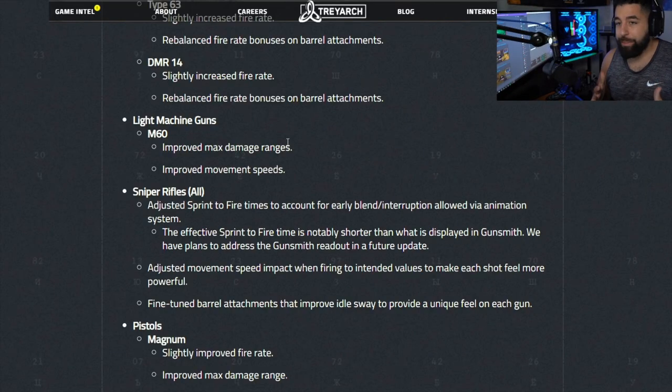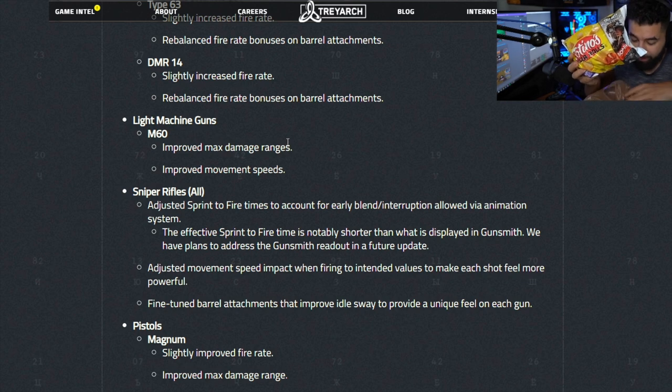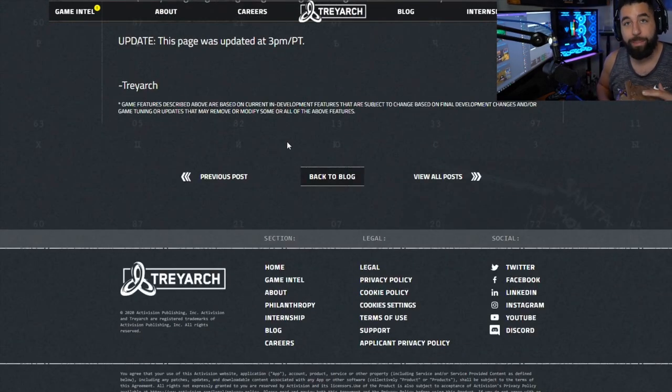I stepped away for a quick moment because I got an order from Pizza Rolls — shoutout to Totino's, they Instacarted me a ton of pizza rolls, like four or five bags. Definitely not going to help the diet but it's going to be really good, and there are Cold War codes on them. I'm playing in the Totino's 20K tournament coming up Tuesday the 24th — make sure you guys tune in, it's going to be a lot of fun.